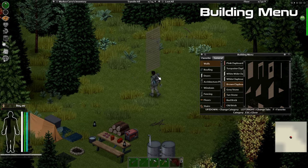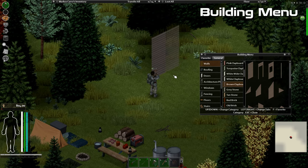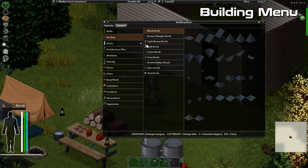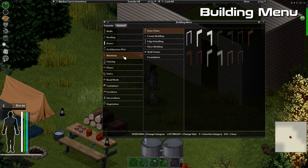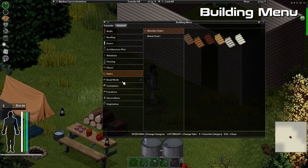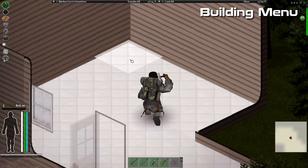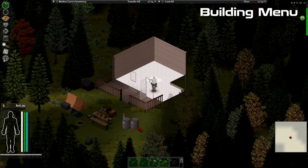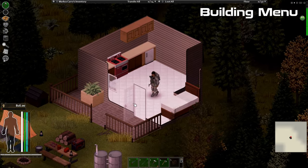If you want to build your own custom cabin in the woods, a new mod called the Building Menu allows you to extend and improve your building options significantly. You can build just about anything with a vast selection of tiling, roofing and furniture — no longer will your cabins look like boxes. This mod also lets you build appliances and outdoor decorations.